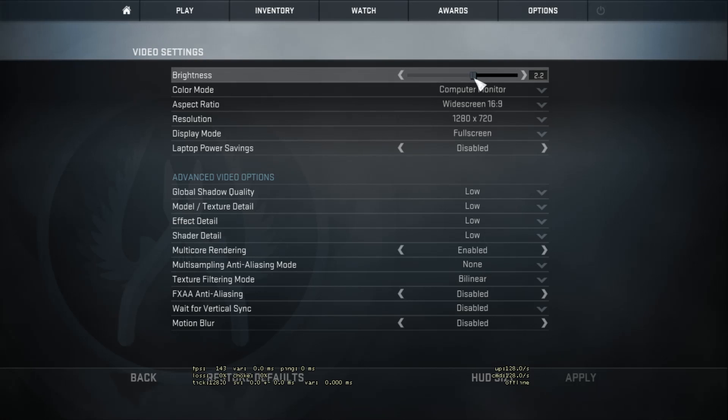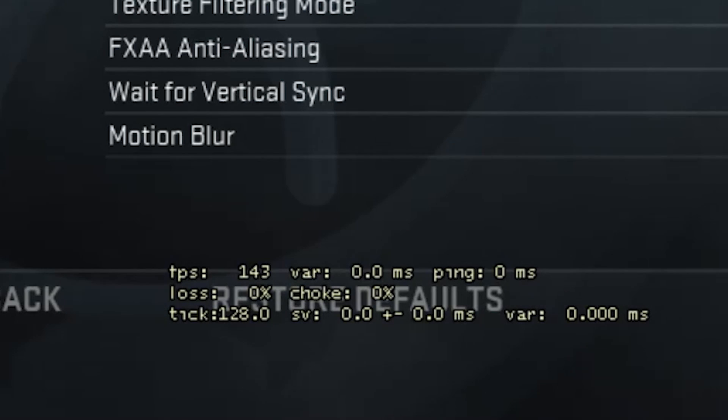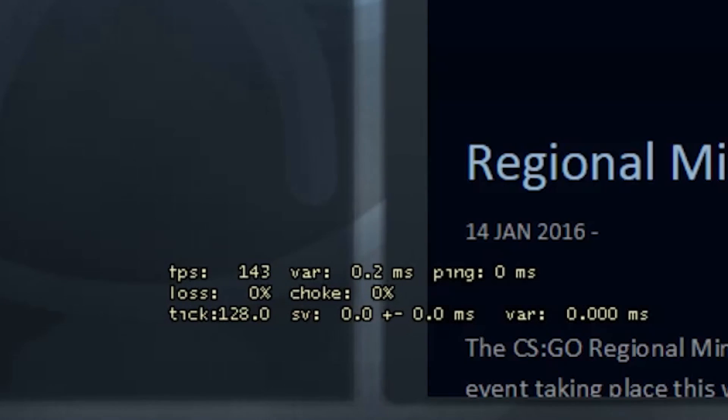My video settings have a brightness of 2.2 just to give a boost in dark areas. I also have my BenQ monitor that helps me with this so I don't really have to raise it any higher. My FPS is capped at 600 and my main menu FPS is capped at 144, which is the same as my monitor's refresh rate.